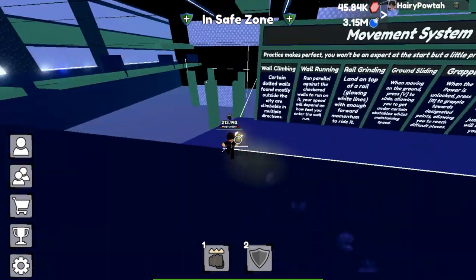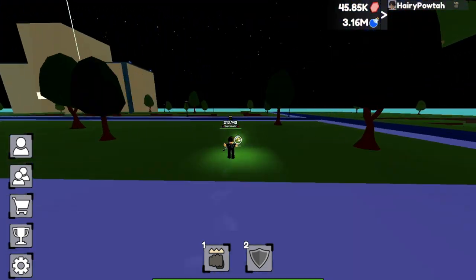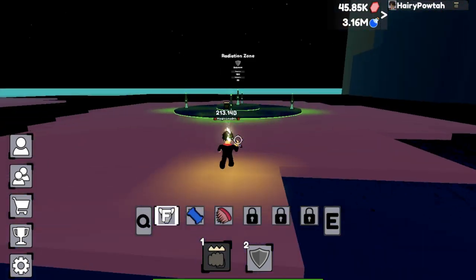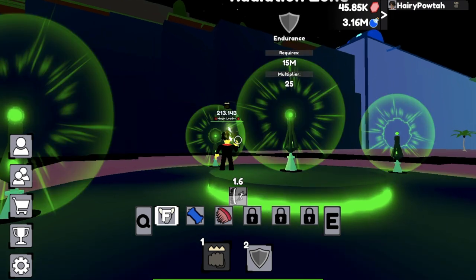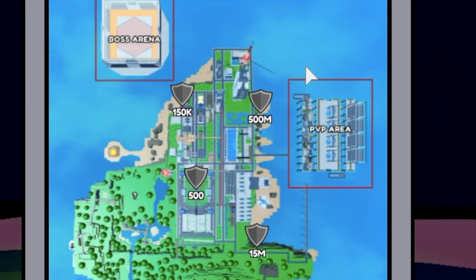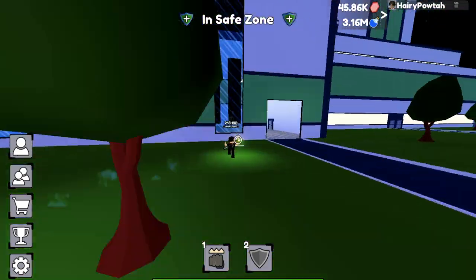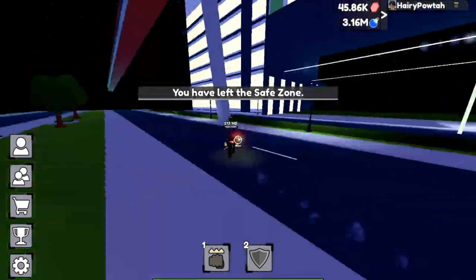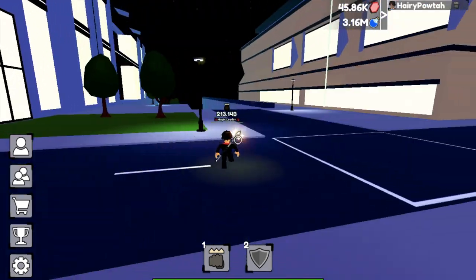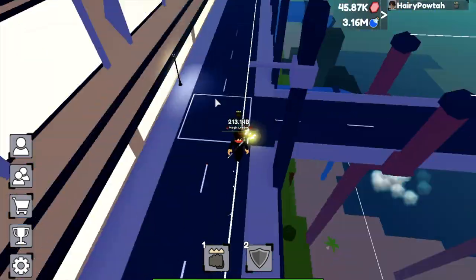Next up, the 15 million training area — just exit at the back of the respawn area, turn left and there it is, very easy again. Last part is the 500 million area. From the respawn area, go to the right, pass the boss arena, go straight, and you will see the grappling area here — then just grapple or run.